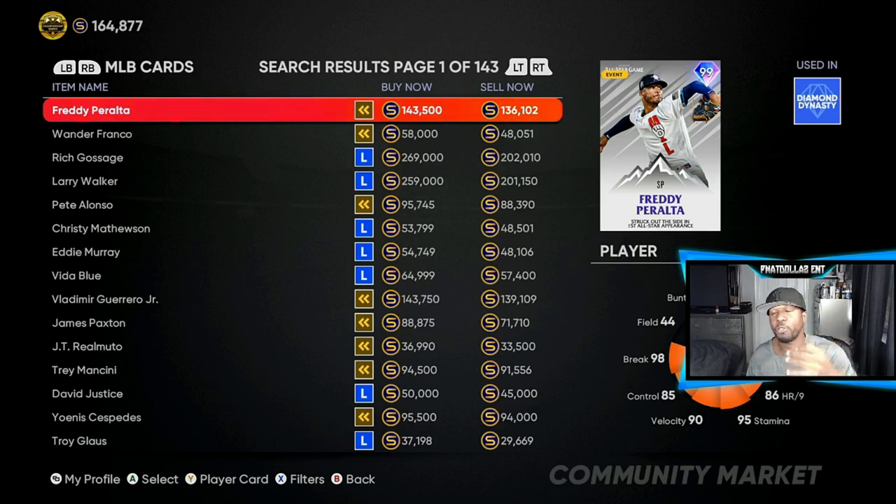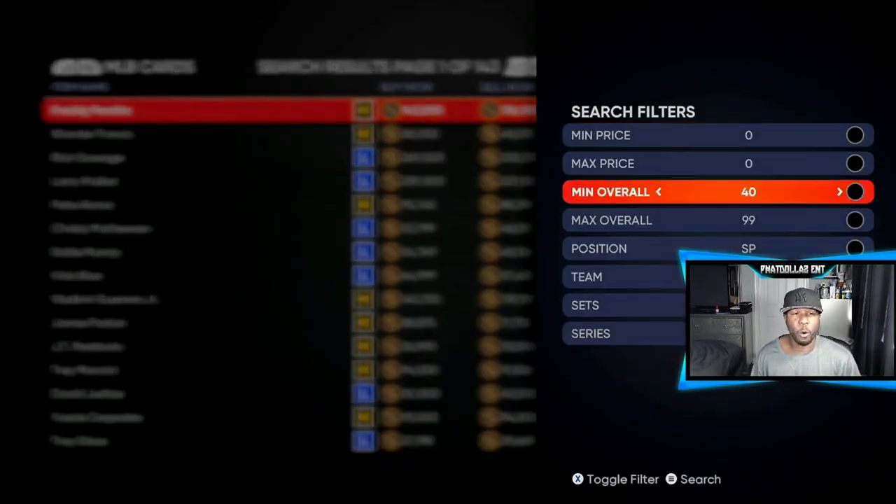As you can see in the top left corner, after being on the market for about six to seven minutes and being a little patient — if you buy the cards in the 12,000s, sell them back in the 14,000s, and you can make easy, easy stubs. We started the video at like 134–135k and I've already made about 28,000 to 32,000 stubs in about seven to ten minutes. If it takes you 15 minutes for your cards to sell or to get the price you want, be patient — it won't hurt anything.